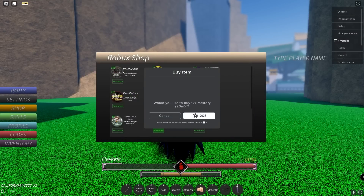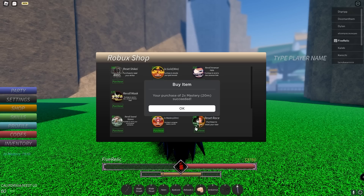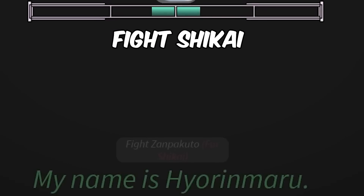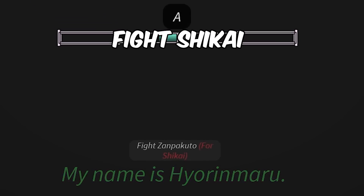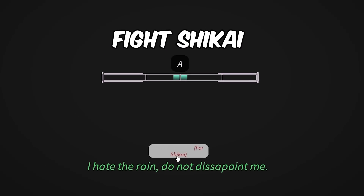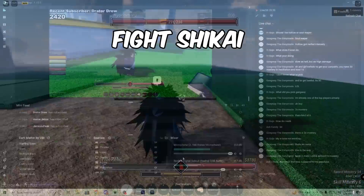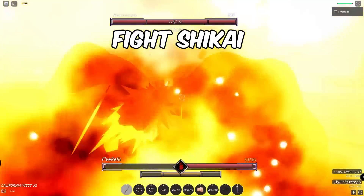I was literally thinking about buying the gamepass because I was getting tired of doing this, but then the very next meditation attempt I completed it. I was like, look — you can see at the bottom what it's gonna look like when you're done. And then you just click the fight button and fight that dude.